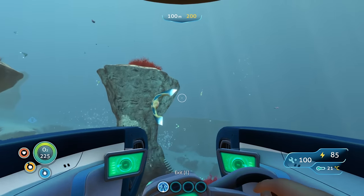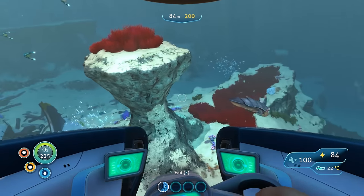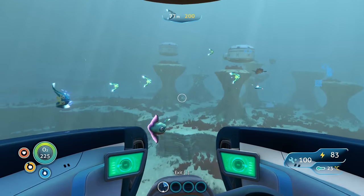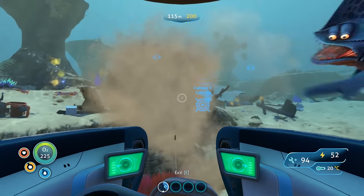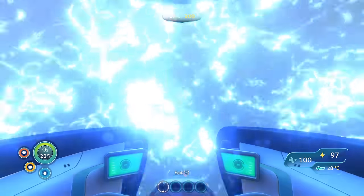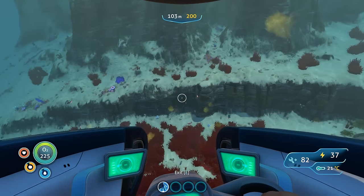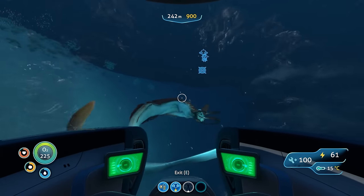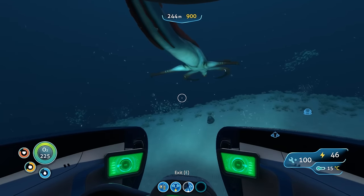Next up we have the Seamoth perimeter defense module, which creates an electrical pulse that will hurt nearby fish. You can do a quick burst by tapping the fire button, which will scare away most fish and has a chance to kill the smaller ones — using 1% power from a normal power cell or 0.2% from an ion power cell. Alternatively, hold down the fire button to charge it up; at full charge the blast will kill all smaller fish and deal decent damage to aggressive fauna, using 15% of a power cell's capacity or 3% of an ion power cell. Multiple perimeter defense modules do not stack the effect; instead they let you fire electrical pulses at a faster rate. Note that the engine efficiency module does not affect power consumed by the perimeter defense module.